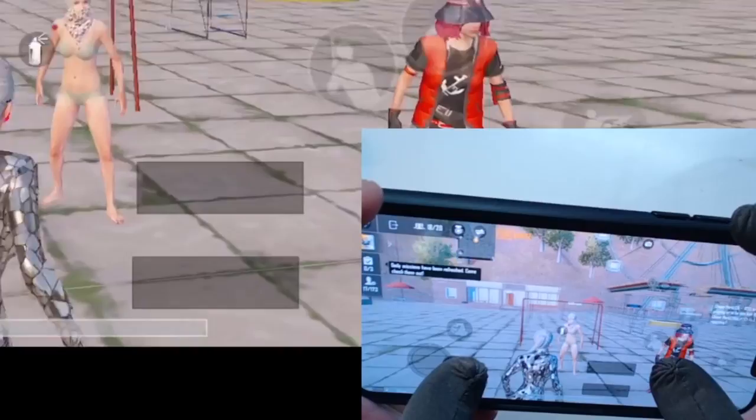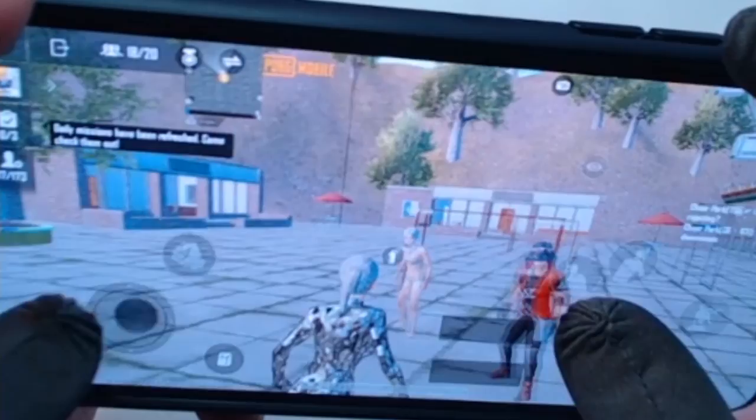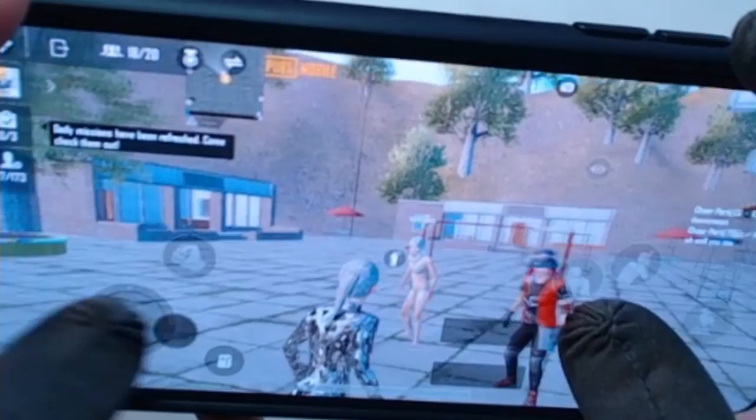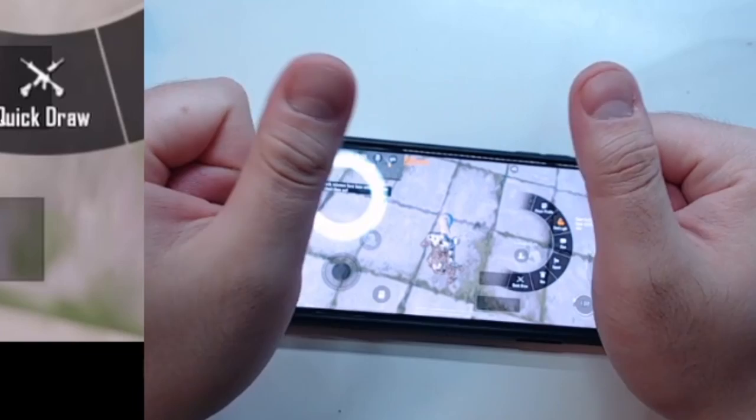Pay attention to my both thumbs here. As you can see, my left thumb moves quicker than my right thumb. Your situation may vary because we have different sensitivity and habits, but my point is that both thumbs will move at different speeds when you are doing jiggling in close-quarter combat. Now, put your phone aside and try to do this. If you have trouble doing this, practice it until you can.